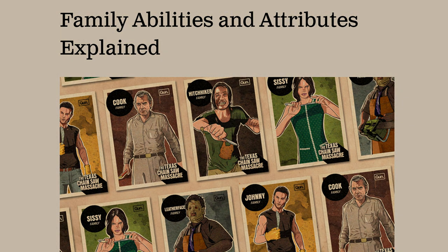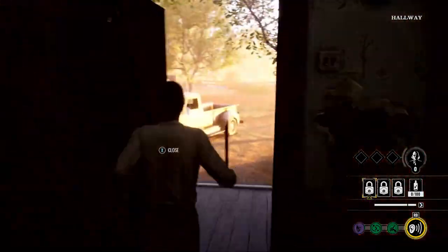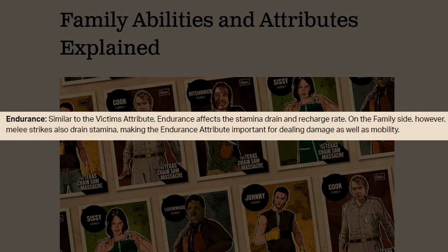Going down to endurance: similar to the victims' attribute, endurance affects the stamina drain and recharge rate on the family side. However, melee strikes also drain stamina — keep this in mind, it's very important. Melee strikes drain stamina, making the endurance attribute important for dealing damage as well as mobility. So your endurance and your savagery kind of work together. For example, if you're chasing a victim and you catch up with them but your stamina is drained, you're not going to be able to attack because your character is too tired.